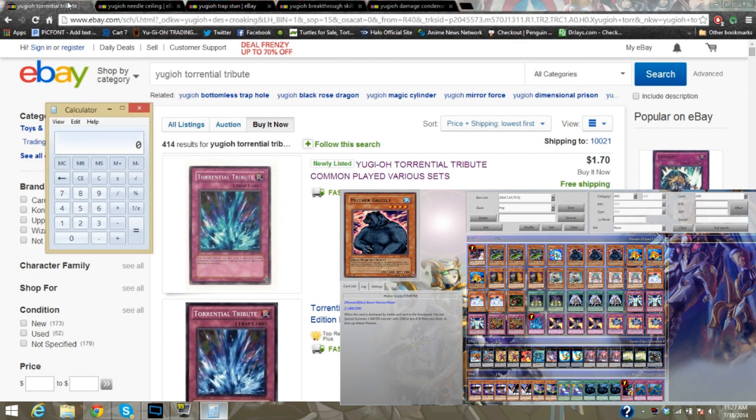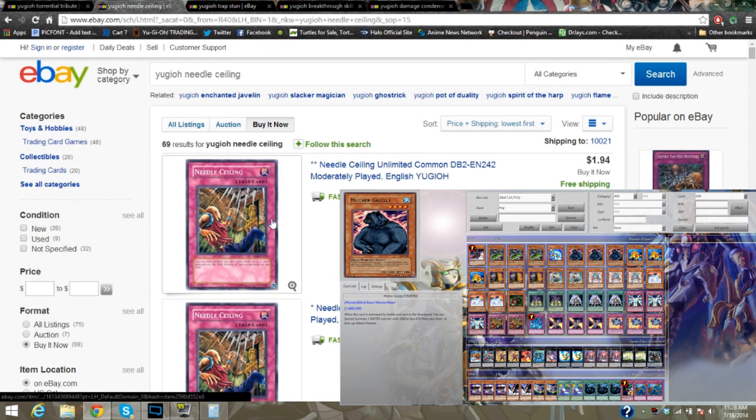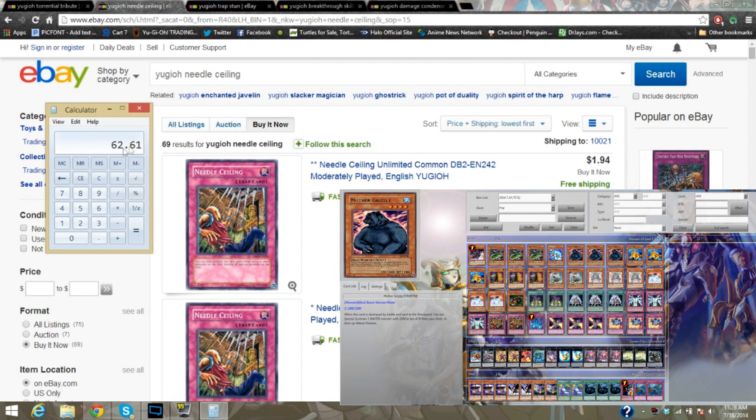We're on to Trap Cards. Let's bring up that calculator and add that already $60.91 total that we have. We've got to add $1.70 for the one Tarental Tribute. That pulls our total to $62.61. And then two Needle Ceilings, which are going to run us at $1.94 and $2.19 respectively. So let's add those in.